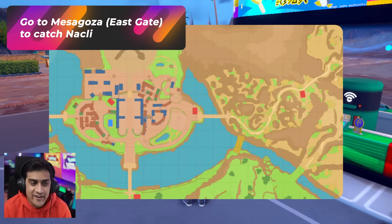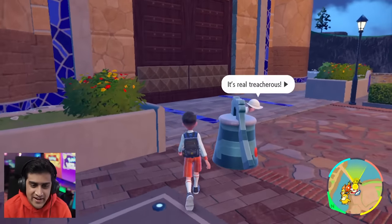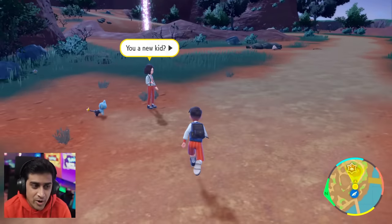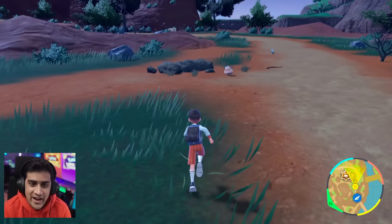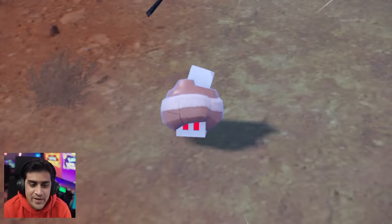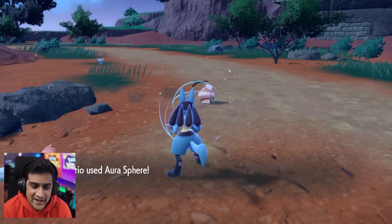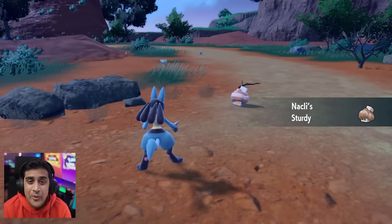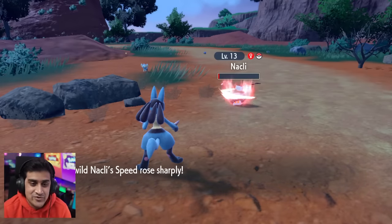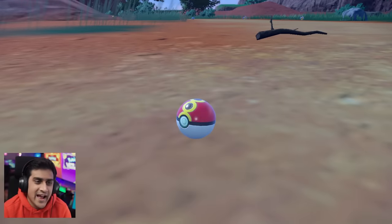What you want to do is head east of Mesagosa. I'm already by this door and I'm going to be walking out of the East Gate. Once you arrive out here, you're going to be looking for the very small mushroom-looking Pokemon called Knackly. You really want to focus on making sure that when you catch it, it has the ability Sturdy. A good way to test this is to knock it out — if you use Aura Sphere on Knackly and it survives, now you know it has Sturdy and this is the exact one you want. I'm going to go ahead and catch this one right here, and Knackly is caught.